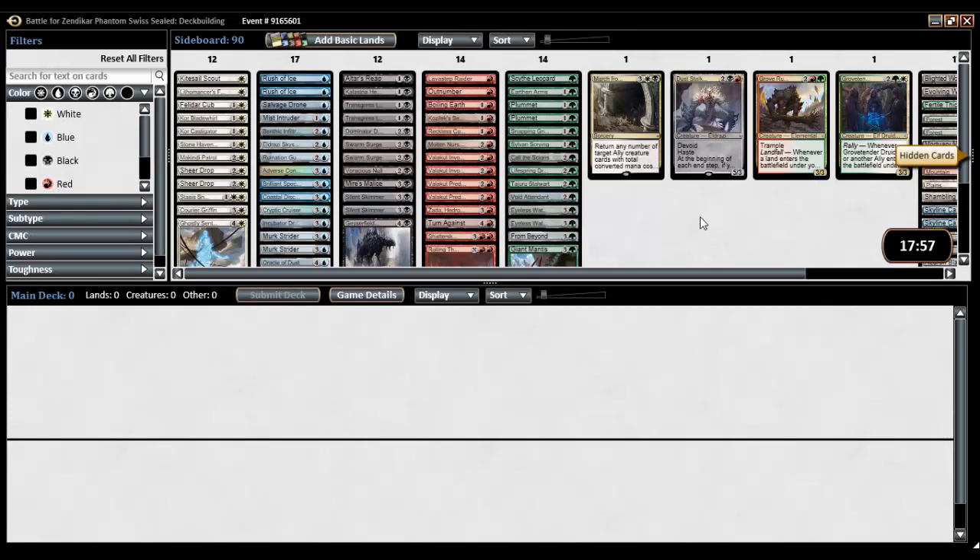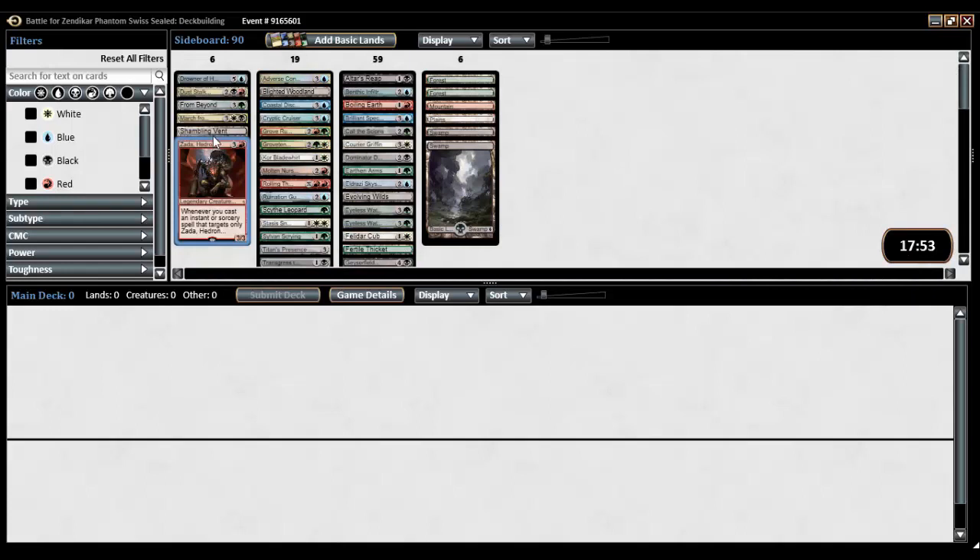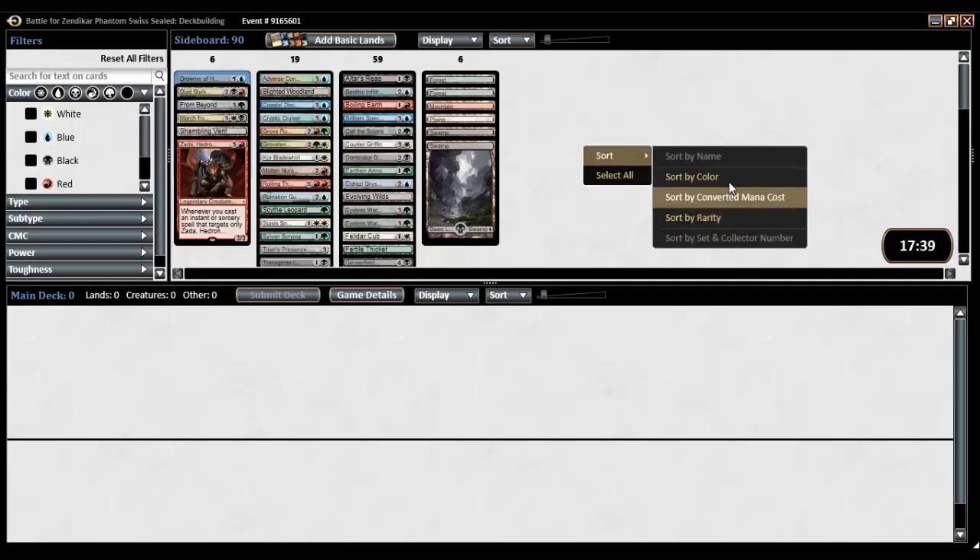Here we are for the deck build — Phantom of course — so hopefully we don't have a foil Gideon or anything. We have Zada, Shambling Vent, March from Beyond, Dust Stalker, and Drowner of Hope. Nothing amazing. Drowner's good, From Beyond can do some things, Shambling Vent is good. Let's do the usual sort by color and pull down the stuff that I'm very happy to see and play.